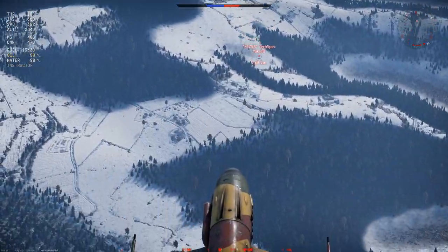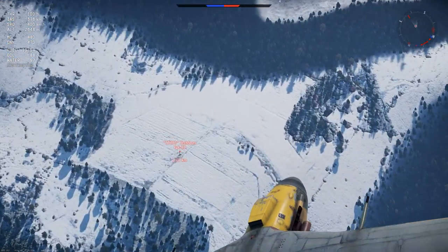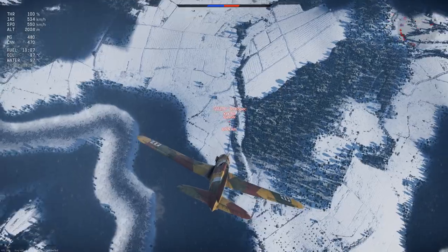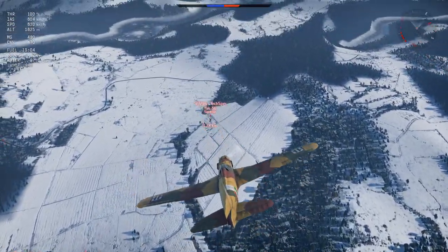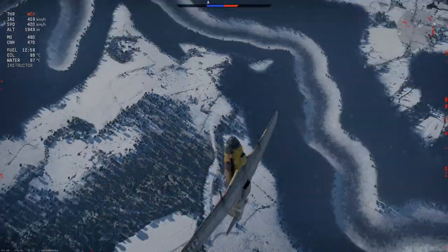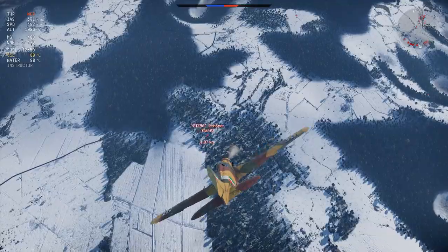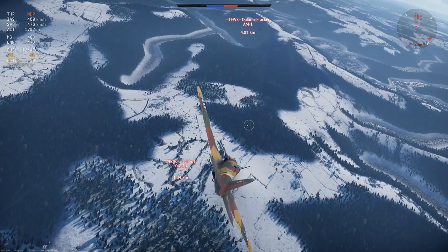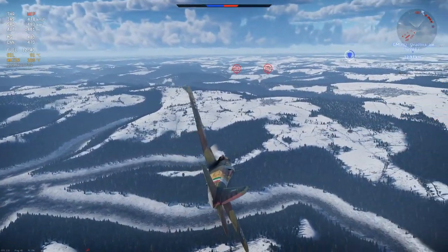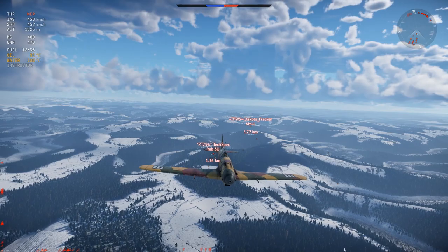I notice an AM-1 to my left at a higher altitude, so he becomes the priority and I go kill him. Later in the match I'm flying around picking up a couple more kills when the Yak-3 I was fighting earlier takes off from his runway and appears right below me, so I initiate dogfight number two. He pitches up and out of the way, but that's no problem because I'm at a much higher energy state than him. Unfortunately he flies back toward his base near all those AA guns, so I fly away — I probably would have done the same.